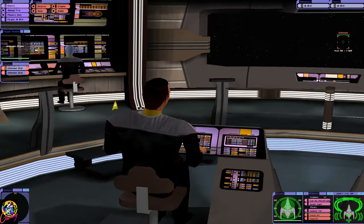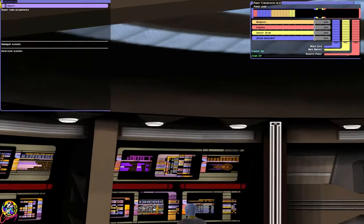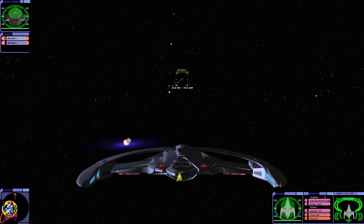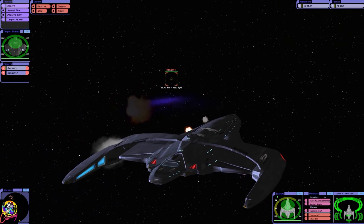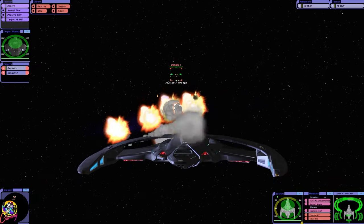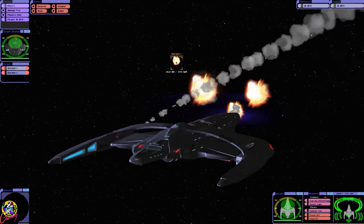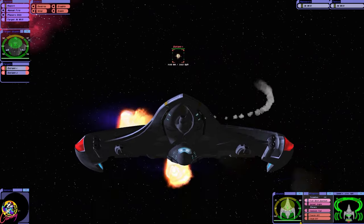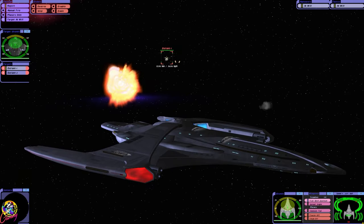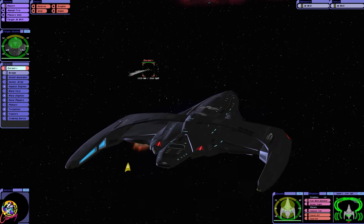Let's see what happens. Here we go. So my first plan, I'm going to fire the photons. Here come the Pulse Phasers. I'm going to fire the photons first and then we'll switch to Quantums. We have a cloaking device as well. We'll have to find cloaks, which means they can't engage us. I'll take that.